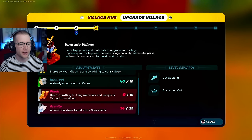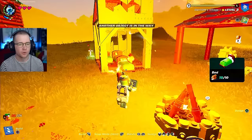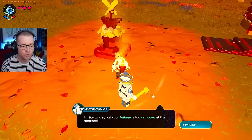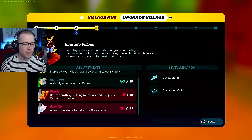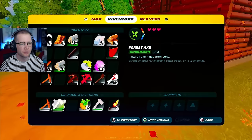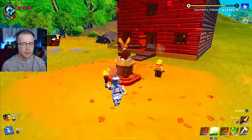We need planks and granite and we can upgrade to level four. Live in my village - I need a bed! Calm down buddy - you're gonna live right here in the barracks. It's kind of cool that you can get those. Too crowded - oh, improve the village level, I'm on it! We need knotroot, 15 planks, and 10 more granite. I can make 12 more planks - it's upgrade time. Now we can accept one more person.